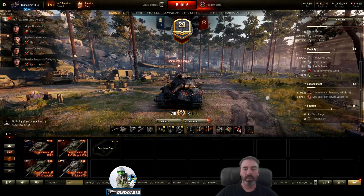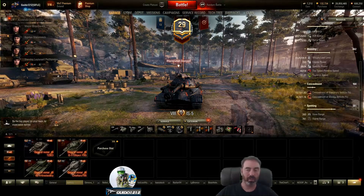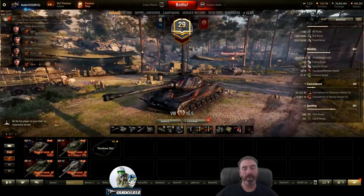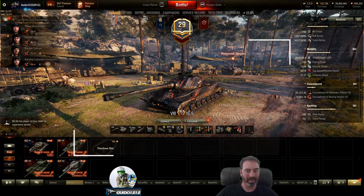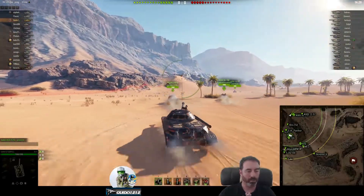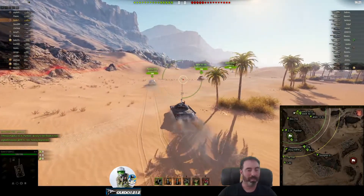I'd also recommend food to help the gun out, and if you use a directive for gun handling like aim tuning or stabilizer greasing with the vert stab, that will help with the derpiness. I ran 28 APCR, 8 HEAT, and 2 HE with large kits and a large fire extinguisher. You could put food on that but you risk fire. Anything to help the gun is really going to help you with this tank. Let's take a look at my game - one game, and you can check my record.